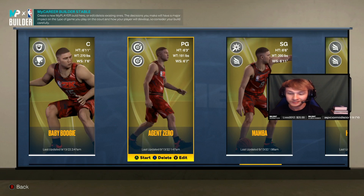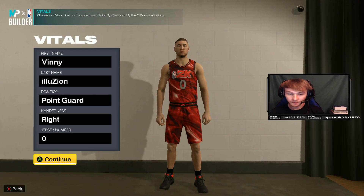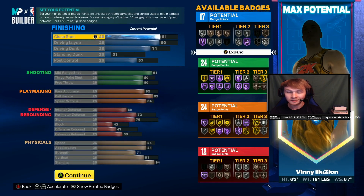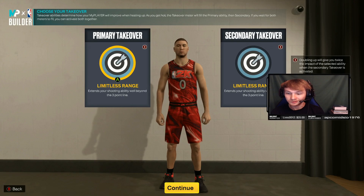We're going to move on to Gilbert Arenas now. For Agent Zero, Gilbert Arenas, we got point guard, number zero of course. We got 6'3" as the height, 191 pounds, 6'7" wingspan. Pause it again if you need to check the stats — this one isn't that bad either, and it's a really cool nickname. I have Limitless Range on both takeovers.